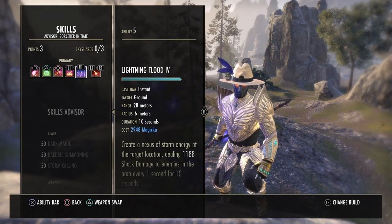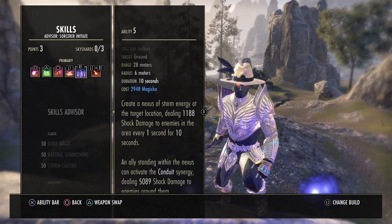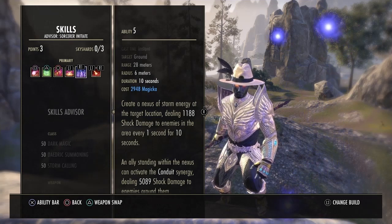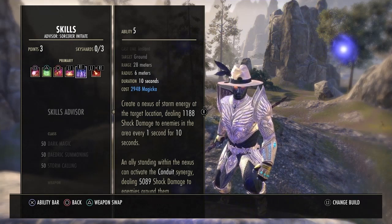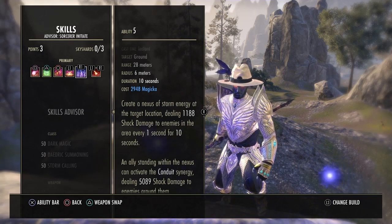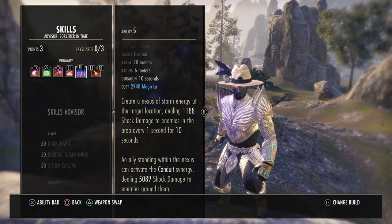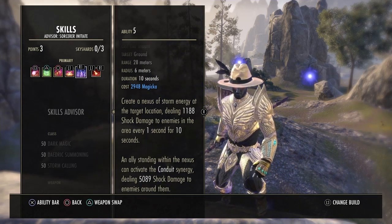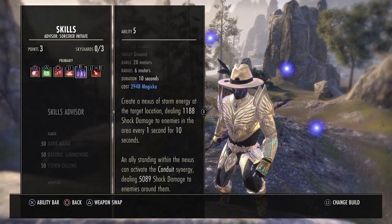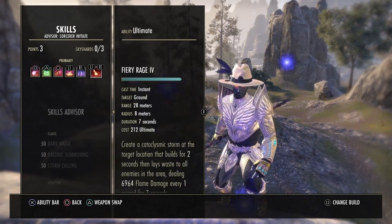Next up is Lightning Flood — it creates a storm doing 1,188 shock damage to all enemies every second for 10 seconds. If you have a teammate, they can activate the synergy to do 5,089 shock damage to every enemy in the radius. It's very helpful, especially if you're running with a random and carrying them — they can activate it so you can do more damage.